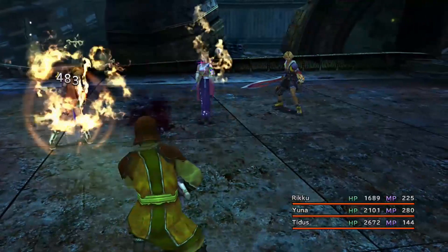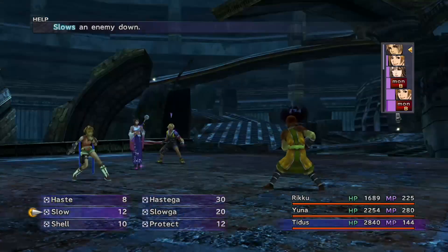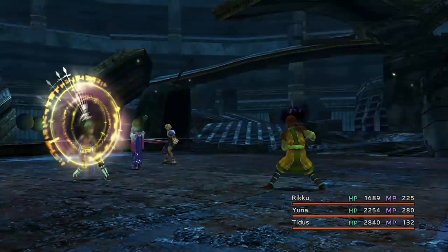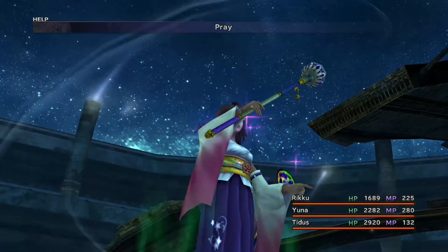It's two turns of learning Comrade per Monk attack — as Yuna and Rikku get hit, that counts as two turns for Tidus as well. So in about 20 minutes you can learn the Overdrive for Tidus, and his is the highest count, so it doesn't take very long to do.